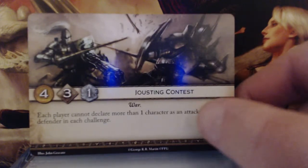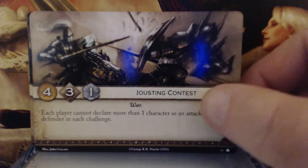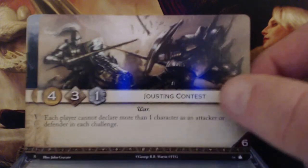Jousting Contest. 4 gold, 3 initiative, 1 claim — War keyword. Each player cannot declare more than one character as an attacker or defender in each challenge, with a 6 reserve. That's another pretty decent one. I don't see it being as widely used as some of the others, but I can definitely see its uses, especially with abilities that work in a one-on-one contest. It may be one of those plot cards setting a base for future expansions. Even so, 4 gold, 3 initiative, 6 reserve — not terrible.